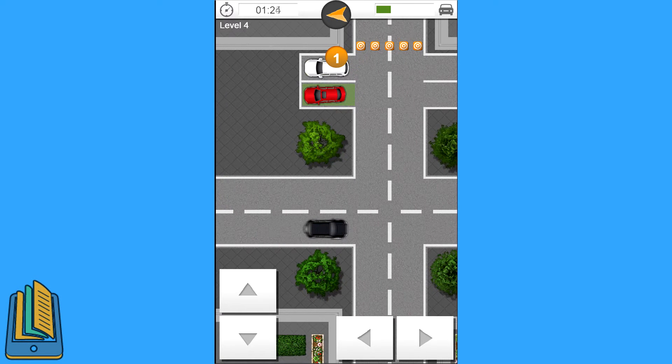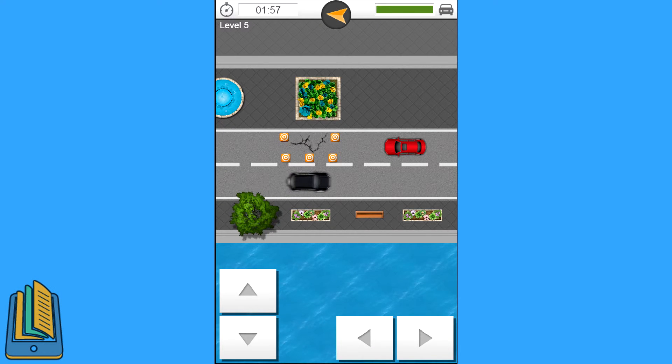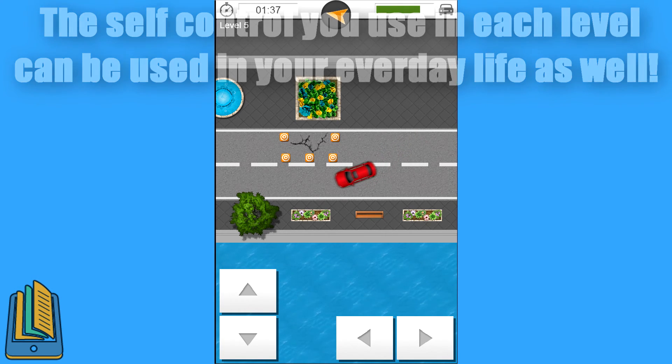The thinking skills that you use in this game can be used in your everyday life as well. Just like if you were getting ready to go to school, you really need to watch your time or you're gonna end up missing the bus. And if you miss the bus, you really can't freak out — you can always get someone to give you a ride. It's the same exact thing in this game: if you miss the parking spot on the first try, or you end up hitting a car, you can always try again, and there's always ways around it.